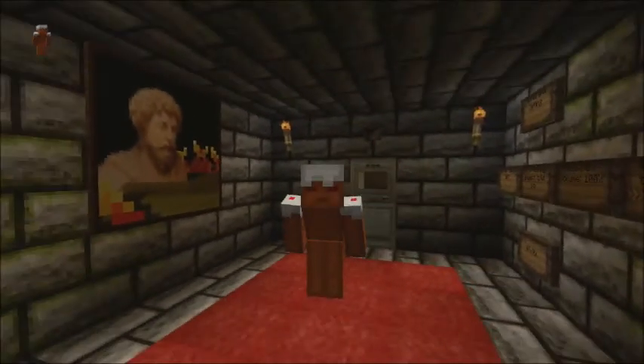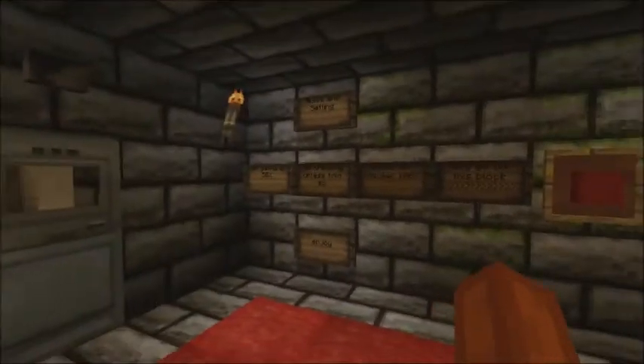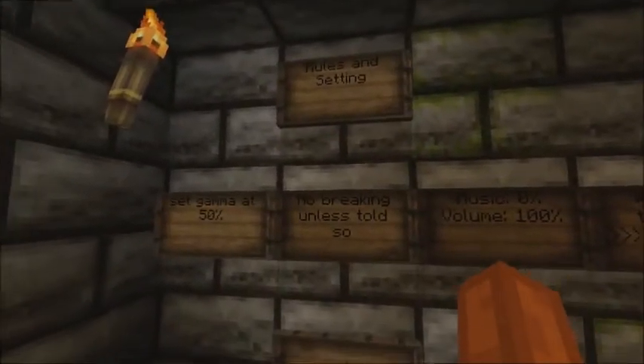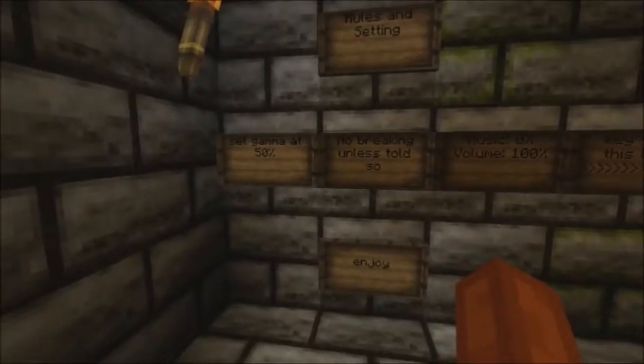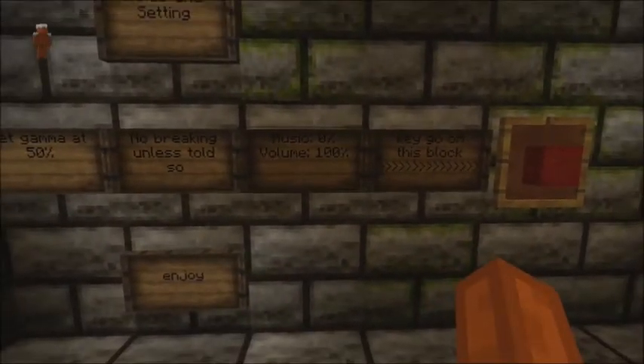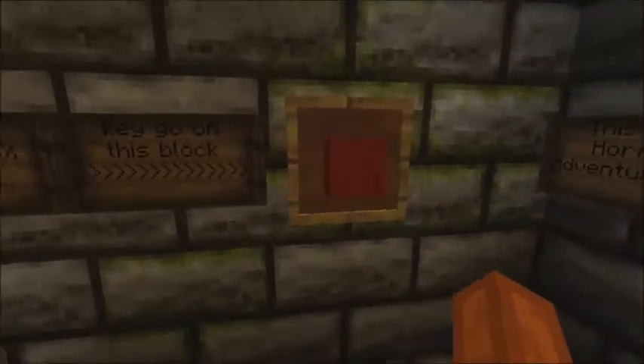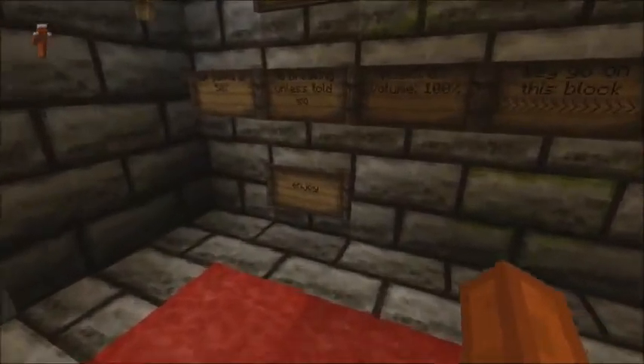I did a little preview of this map, it's actually pretty cool. The rules and settings say: set gamma at 50% — done that. No breaking unless told to. Music at 0%, which I've done. Volume is 100, it's pretty loud. It says to go on this block, and it says enjoy.